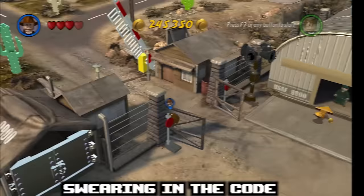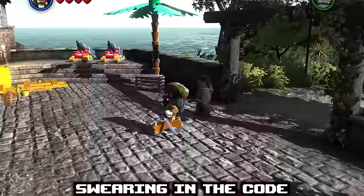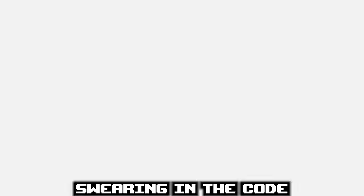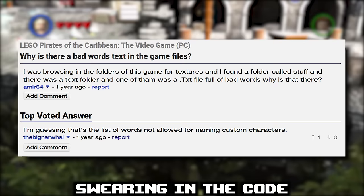Despite LEGO games being fairly innocent, the code of these games actually includes just about every possible cuss word you could think of. Why? It's in order to stop you from naming your custom characters awful things. In order to prevent that, they have to type the words out, tainting their pristine image.